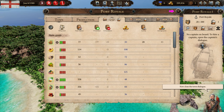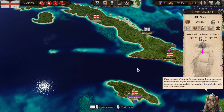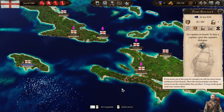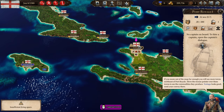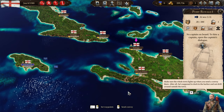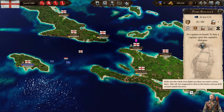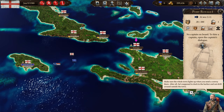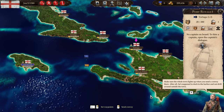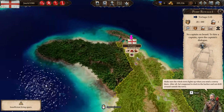Now close the town dialogue. If you zoom out of the map far enough, you will see more towns northeast of Port Royale. Move the cursor over these towns to see the commodities they produce. Tortuga looks good — send your convoys there. Make sure the whole town lights up when you send a convoy there. After all, it's supposed to dock in the harbor and not drift around outside the town. So basically if you right-click when it's lit up like that, you will go straight to the port. That's pretty cool.